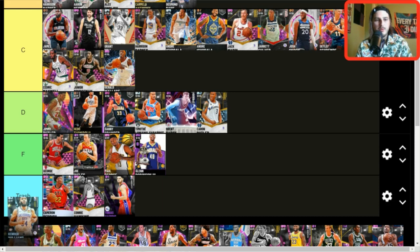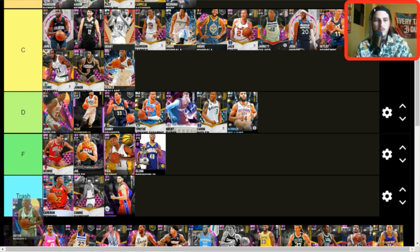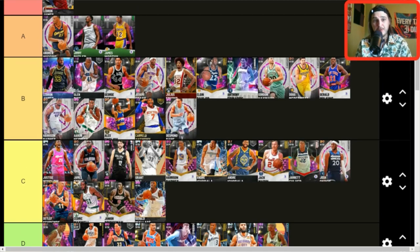Kendrick Williams — fully evo'd he's like bottom of the barrel D tier, plays good defense, that's about it. Maybe F. Brian Russell — he's a Scotty Pippen clone, a good one. If we get another Brian Russell card he'll be pretty good. Great defensive animations. I'll put him up in C tier based on that.